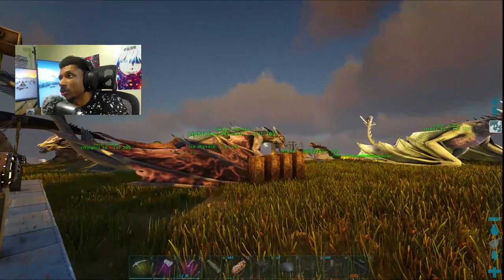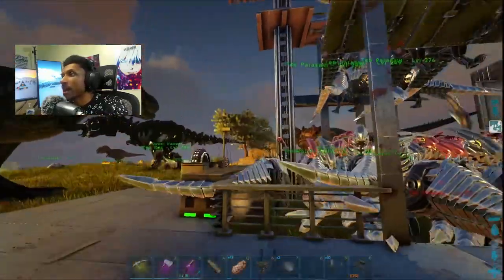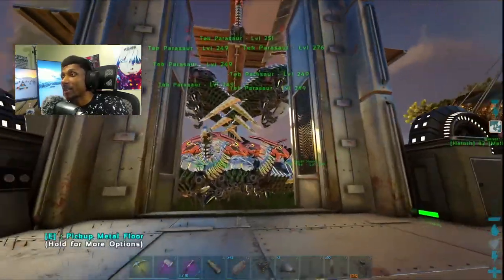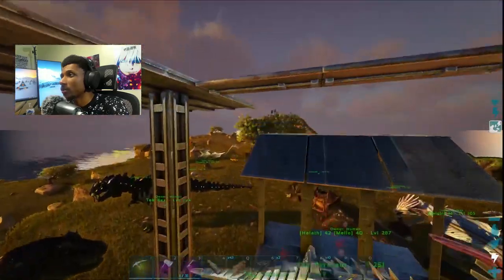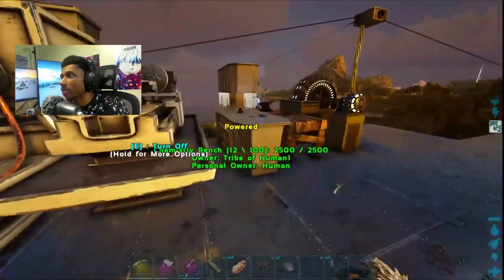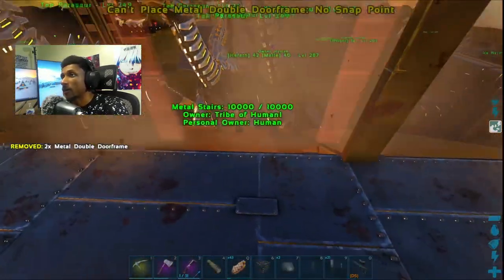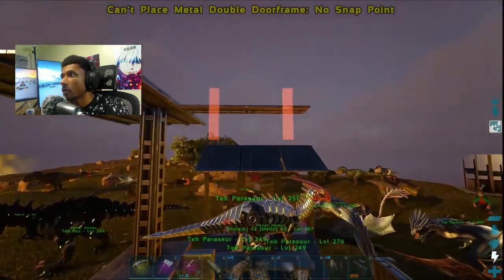I want to evolve this a little bit because this is only the parasaur section. I want to also have a mantis section — over at the old farm we had parasaur mixed with mantis because mantis gives us chitin and raw meat, while parasaurs give us everything we need for metal and oil. So we're going to be evolving this. I already started working on it just a bit.